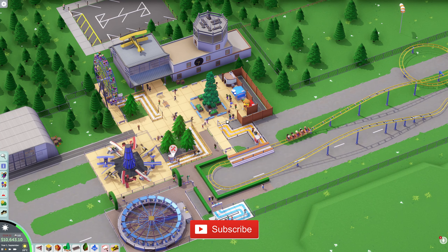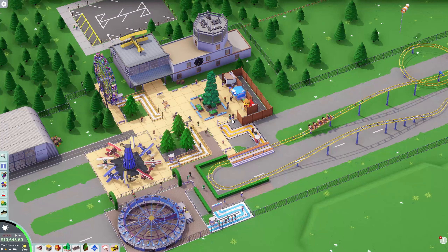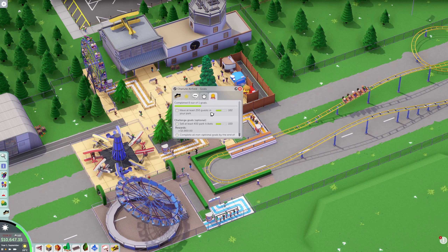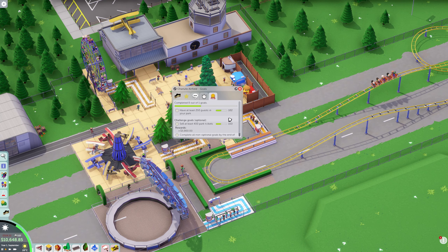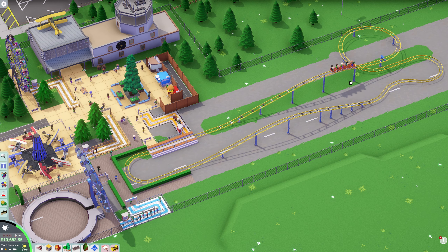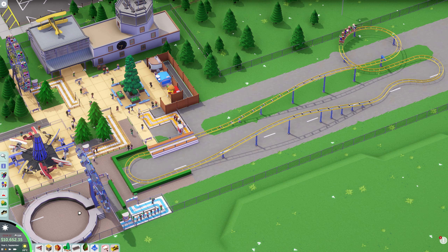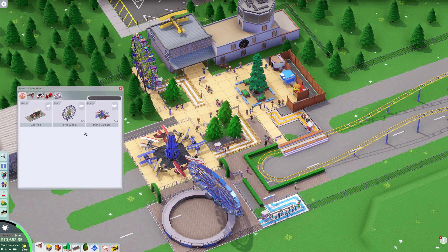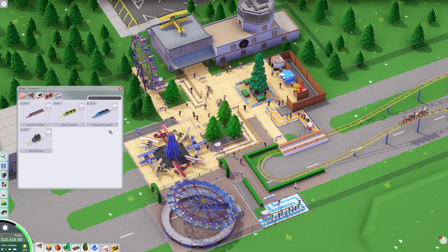Hi guys, welcome back to Penfold Gaming for another episode of Parkitect. We're on the second campaign and we're trying to get our goals of at least 250 guests in the park — we're currently at 102 — and we need to sell at least 400 tickets. So we're going to crack on with this. We built this roller coaster in the last episode, and we're going to jump straight back into it. We have the powered coaster available to us now.